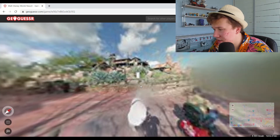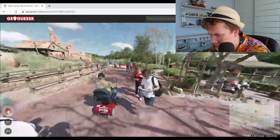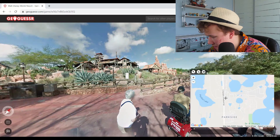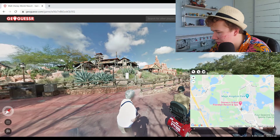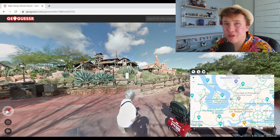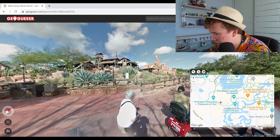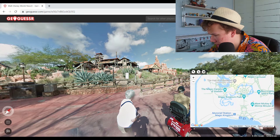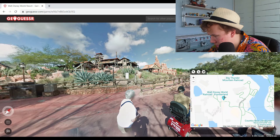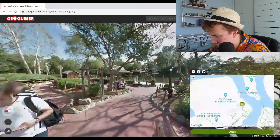For not knowing where it was, a thousand points is not bad. So you've got Big Thunder Mountain and Splash Mountain — it's Magic Kingdom Frontierland. I don't know how easy this would be for others. I need to stop talking and concentrate. Frontierland — we're in Fantasyland, not the correct place. Where's Frontierland? It's up here — we're by Thunder Mountain, can we see the Rivers of America?